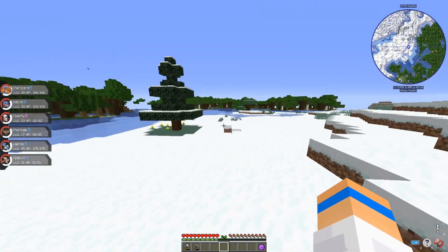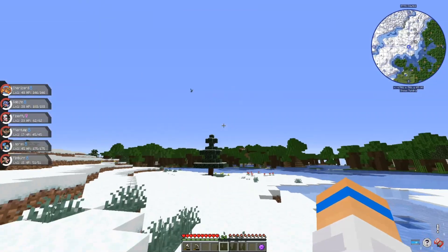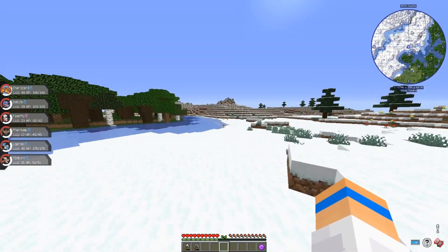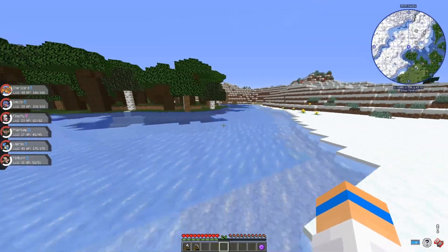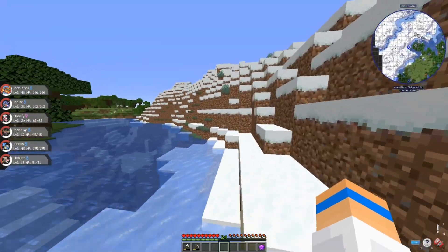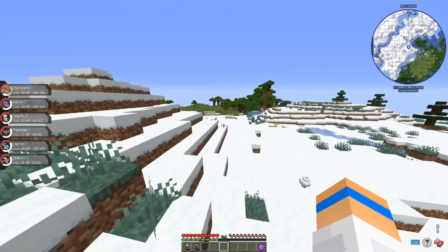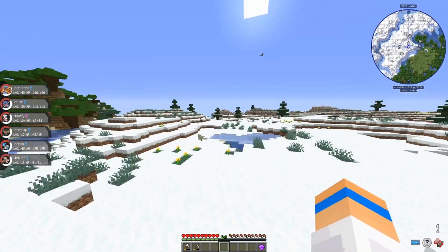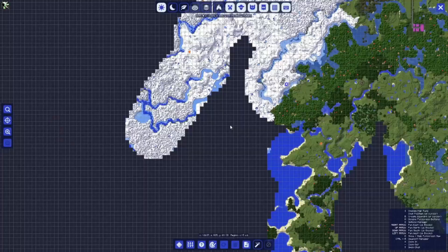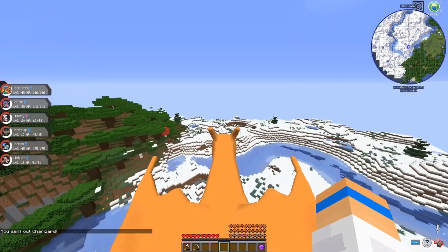I want to adventure out and see what we can find. I haven't seen any raids right now, which is kind of scary. Over on the Complex Pixelmon server, I never see any raids up. I feel like they might have made them a little harder to spawn. Which — that's like half my content. I love doing those raids. I could just fly on Charizard, actually, but I just don't know how the flying works.